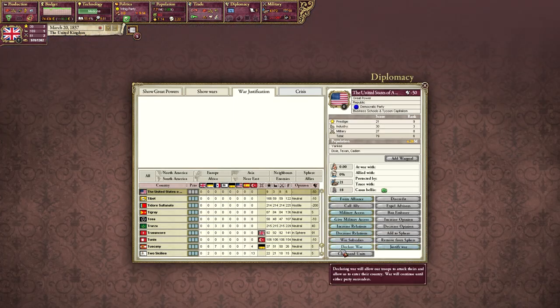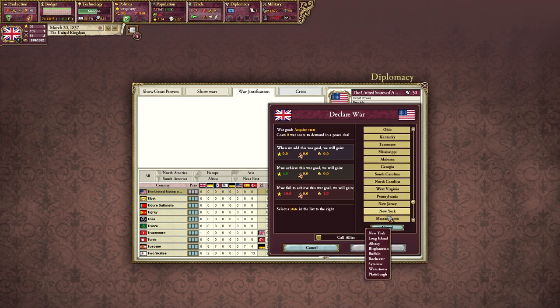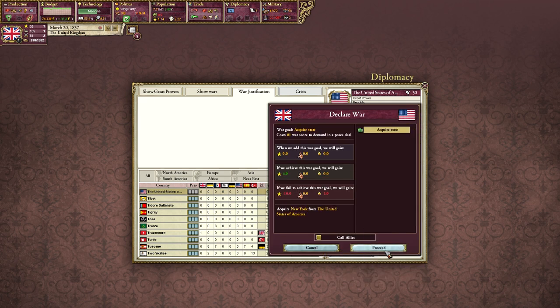That means no pointless conquests. Every conflict with the USA has to have some sort of historical justification.